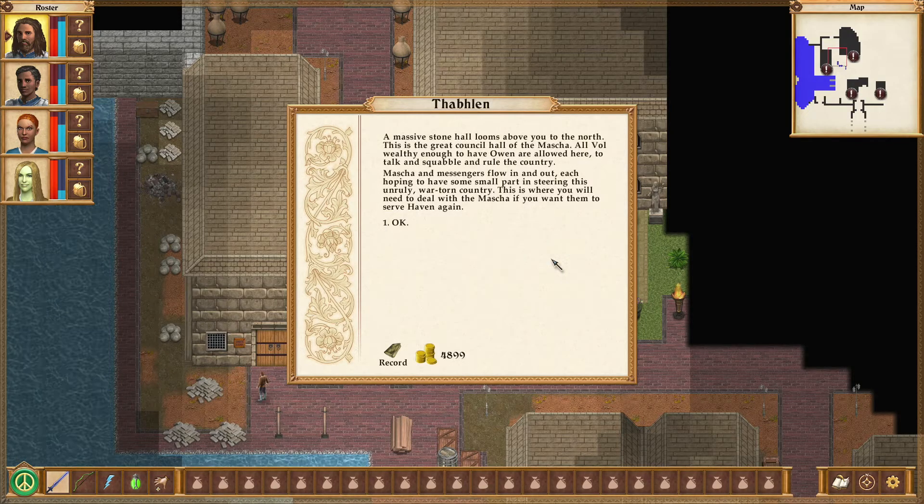A massive stone hall looms above you to the north. This is the great council hall of the Masha — all wealthy enough to have Owen are allowed here to talk and squabble and rule the country. Masha and messengers flow in and out, each hoping to have some small part in steering this unruly war-torn country. This is where you will need to deal with the Masha if you want them to serve Haven again.